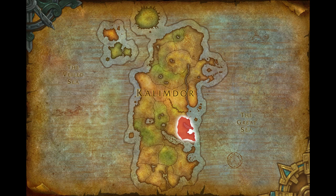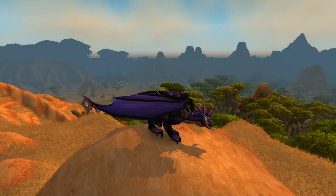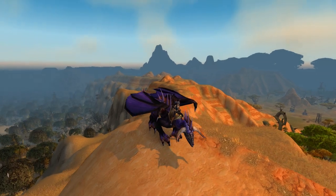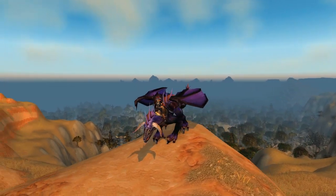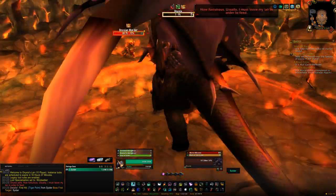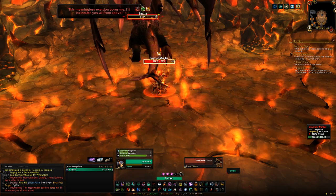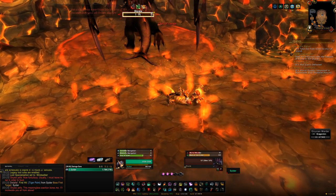Our next stop is Duskwallow Marsh, available to both Horde and Alliance. There you'll find the raid Onyxia's Lair, from which you can get the Onyxian Drake. Head inside, kill Onyxia — it doesn't matter if you do this on 10-man or 25-man — and you'll have around a 1% chance of the Onyxian Drake dropping.